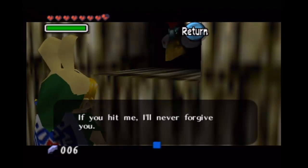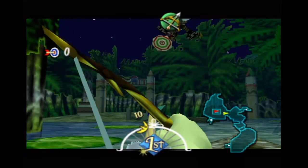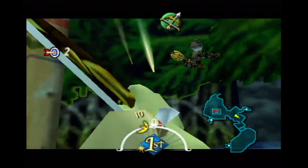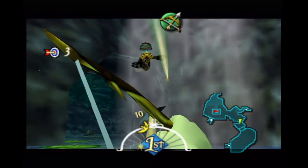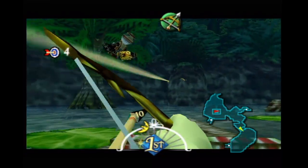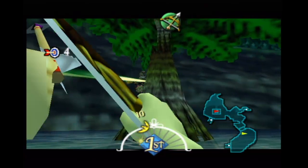'If you hit me, I'll never forgive you.' Basically what it is is target shooting — you want to shoot the target underneath her rather. You have unlimited arrows so you can just spam them like crazy. If you do hit her, she's like 'you hurt me.' But yeah, you just want to keep spamming arrows, getting as many as possible. I think you're going to get 30 targets, if I remember correctly. If I mess it up twice, the third time is going to be me doing it successfully.